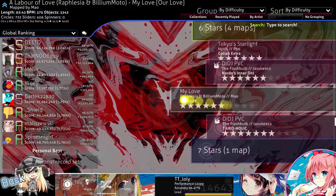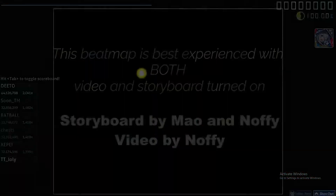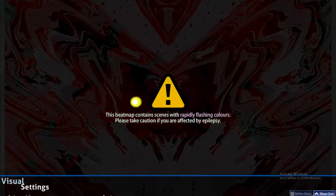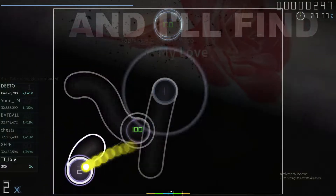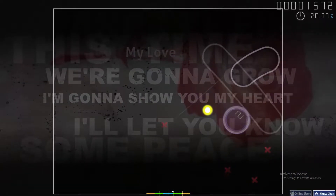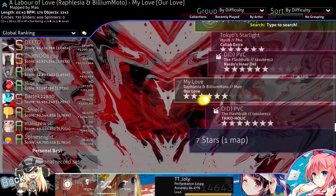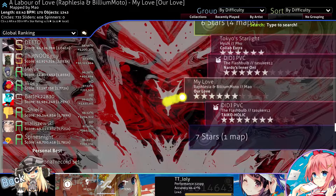Let's click on a hard map like this one. Let me just remove the no fail option first so you can see — as you can see the map is so fast and so hard, I can barely survive a couple of seconds. After that I will just fail. How can you keep going even if the map is hard and you are missing so many circles and taps?